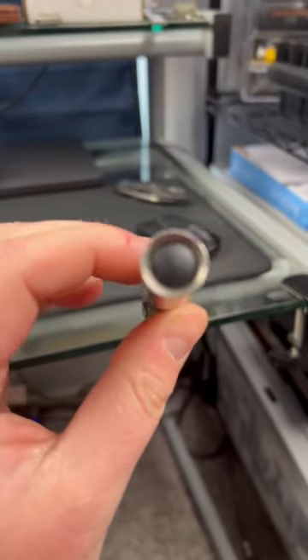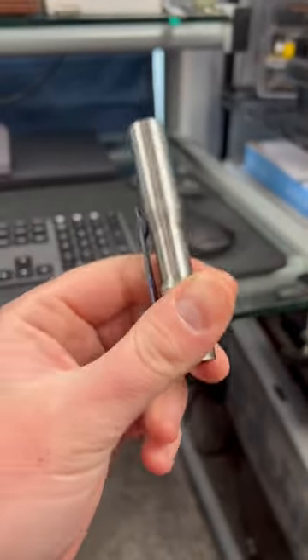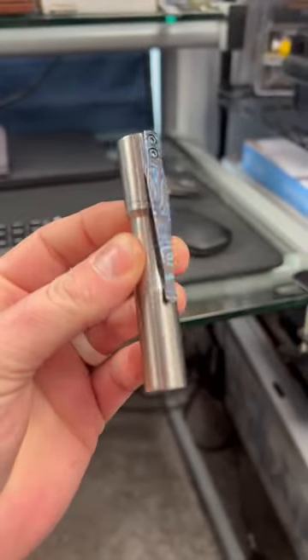They do start around $400, I believe — four and a quarter — so there's that. But the Micro Arcadian is, in my opinion, the best EDC flashlight in the game, if you're willing to spend some dough.